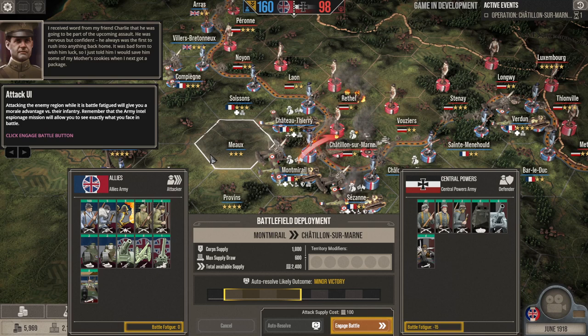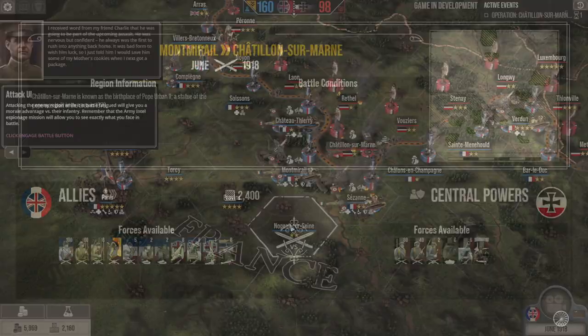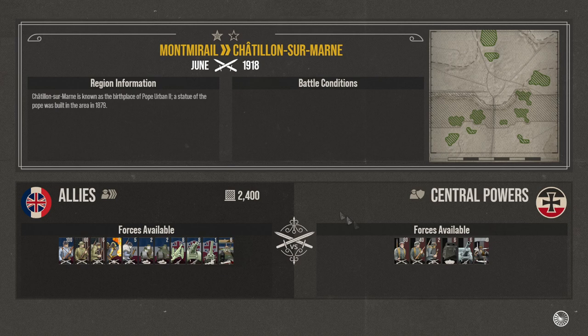All right, let's go ahead and fight this battle. The auto-resolve forecasts a minor victory, but obviously we're striving for something more than that. Going in, we'll have 2,400 supply. The enemy has up to 80 battalions of conscripts, 40 of regular infantry, two of stormtroopers, six tanks, six artillery, and four aircraft.